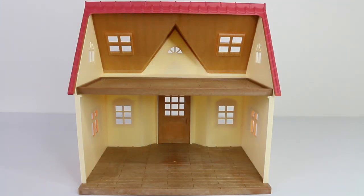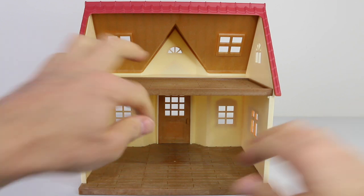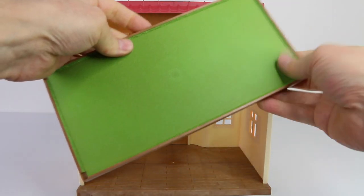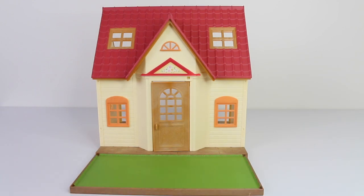Inside the house we have two levels, and to get access to the second story we have this ladder. The second level also slots out and it's reversible, so you can use it as a garden. Now we have a lawn for the front of the house, but you could also reverse it and have a deck.